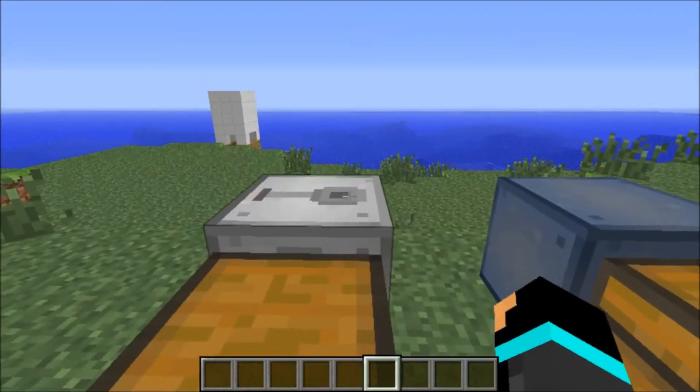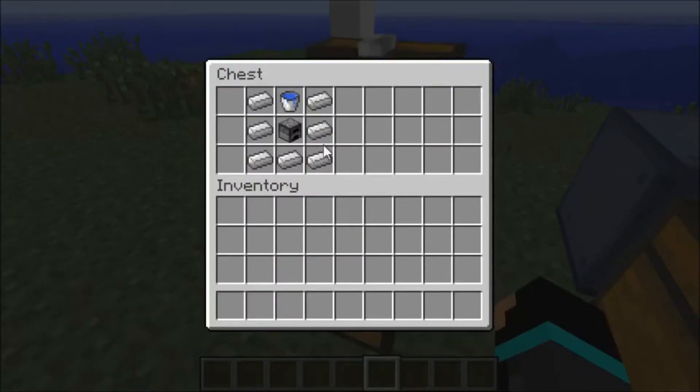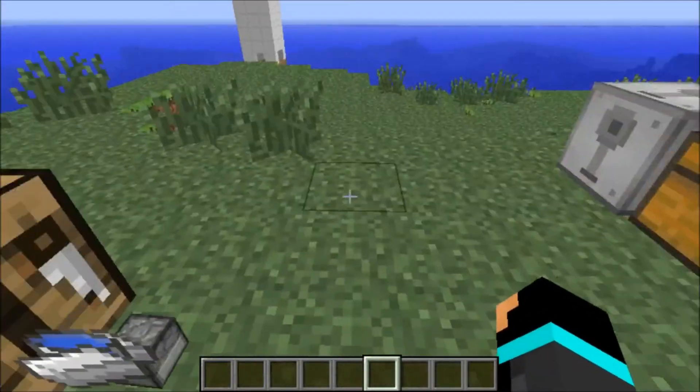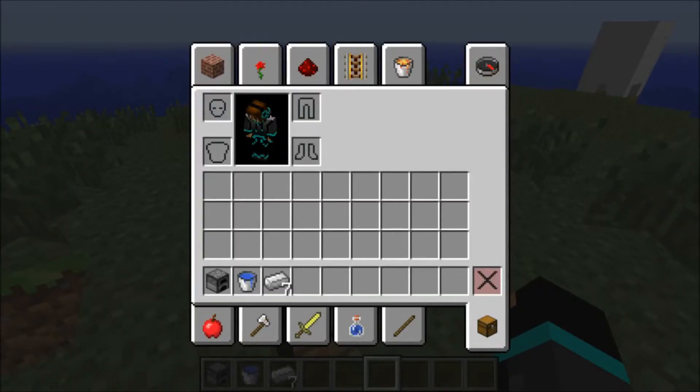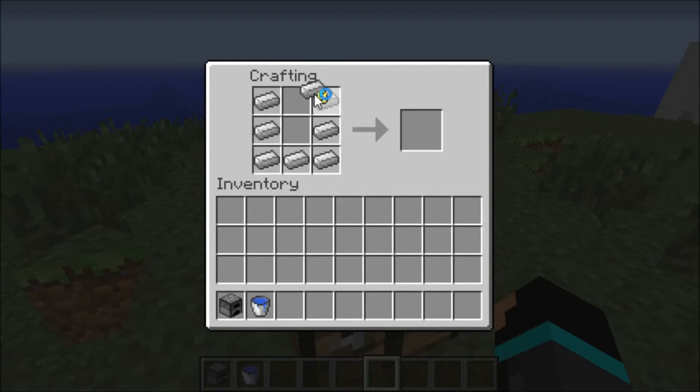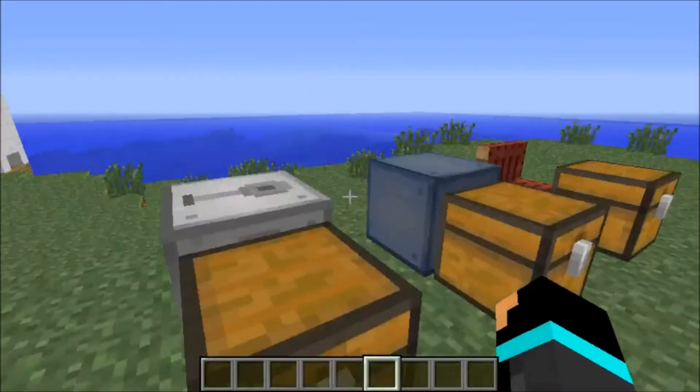And then you have a steam engine, which allows you to go faster with your boat or air balloon. You place a furnace in the middle, water on top, and cover the rest up with iron ingots. I forgot exactly how to create one for a second, but it's like this — here and here — and then you get a steam engine.